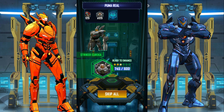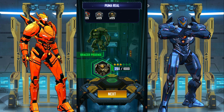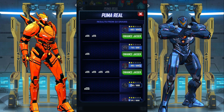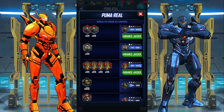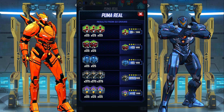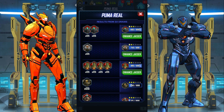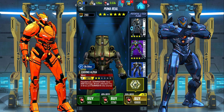Striker Eureka, Bracer Phoenix — a bunch of shards. No Gipsy Tango shards, which is unfortunate. I get to enhance three of my Jaegers to three stars and one of them to four star — very cool! I appreciate all the Puma Real and Gypsy Avenger shards. That's all my gold factory vouchers gone.